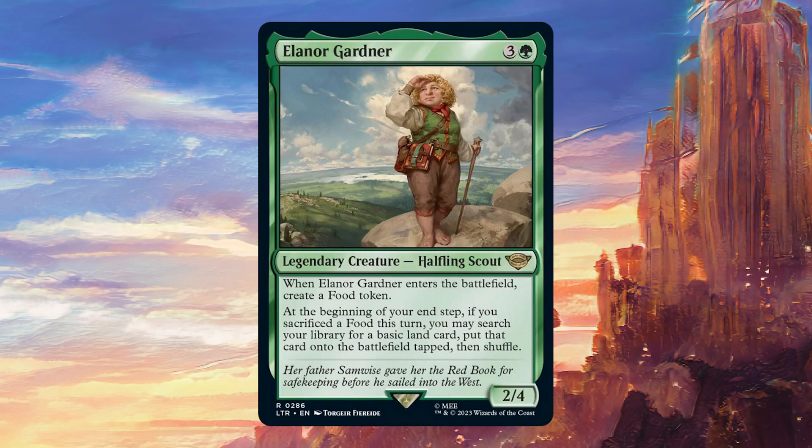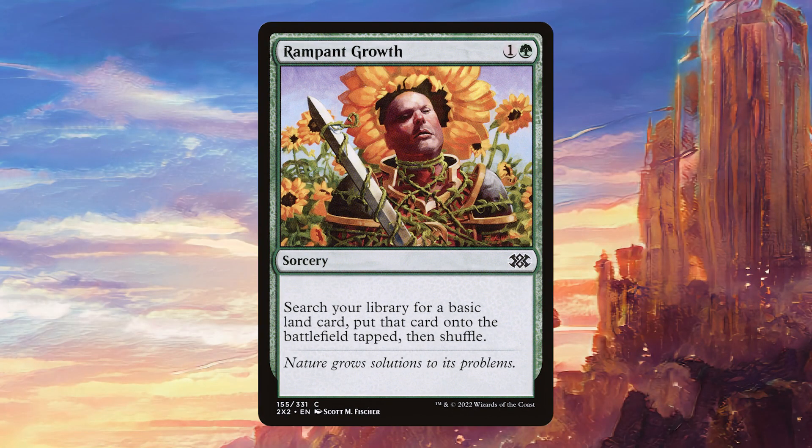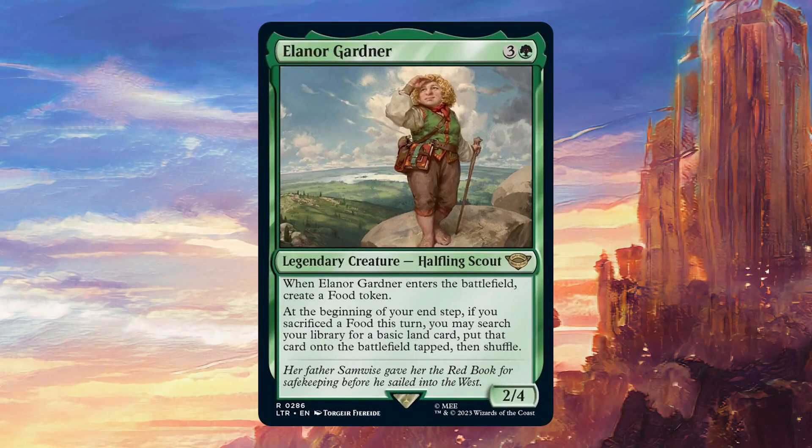This is a super powerful effect in any food-based deck. That is quite narrow because it does need to be exactly foods, but in those decks it's going to be incredible. What this is doing is basically giving you a free Rampant Growth every turn. That also means that actually paying three mana to sacrifice your food just to gain three life suddenly becomes very good as well, seeing as Rampant Growth just costs two mana to start off with, so you're not overpaying for the effect even if you're sacrificing the food naturally.